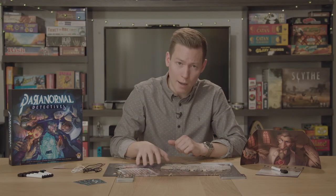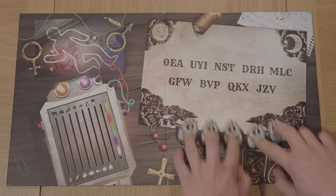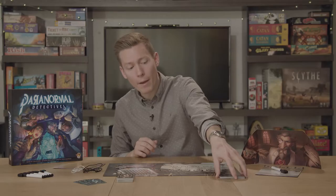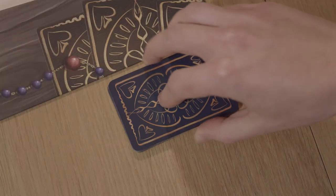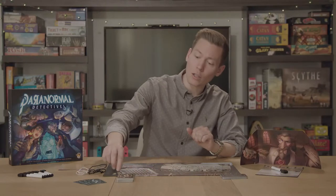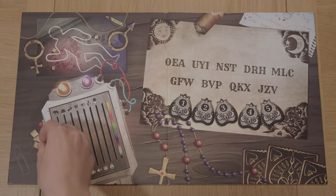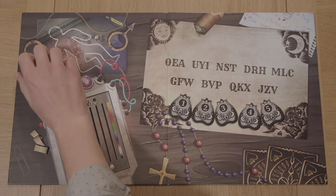To set the game up, take the game board and put it in the centre of the table. Take the talking board markers and put them next to the talking board, and make sure you've got the tarot cards, the hangman's knots, and the quill pen sheet next to the board. Then take the ghost meter markers and set them next to the ghost meter, and lastly take the wound tokens and put them next to the body.